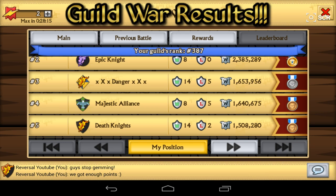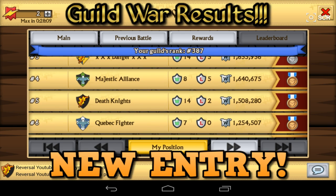5th position for Death Knights is pretty nice stuff there. Coming in 6th position we have Q-Back Fighter. That's pretty nice because Q-Back Fighter usually is around rank 11 to 25 in the Epic Wars, and I've never really seen them come close to the top 10 in a Fusion Boost War. I might be wrong, but that's why I'm commentating on it. So 6th position for them — 1.25 million points.